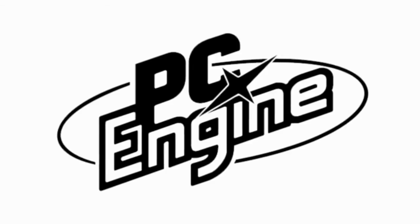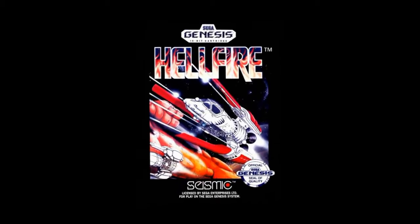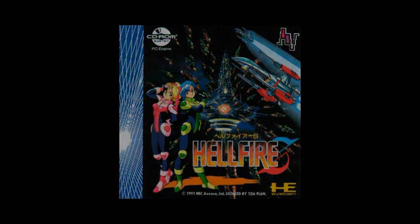However, many of Toaplan's Genesis titles have also made their way to the PC Engine's CD-ROM 2 in Japan as well. One title in particular is Hellfire, released in 1990 on the Mega Drive and Genesis, and 1991 on the CD-ROM 2 as Hellfire S.